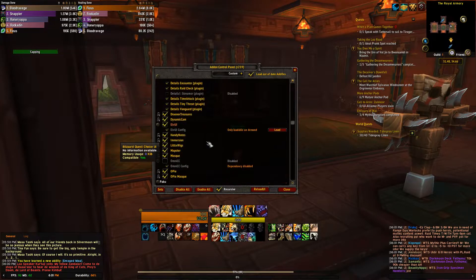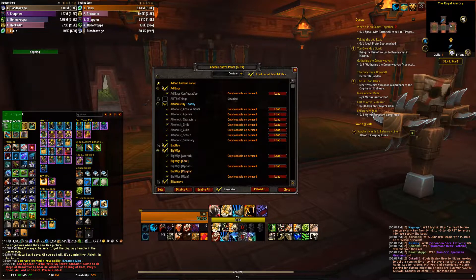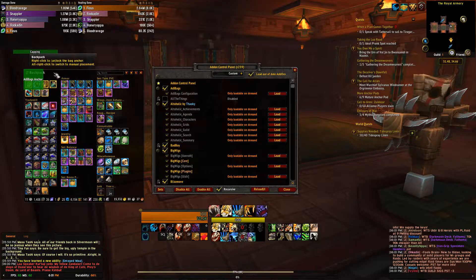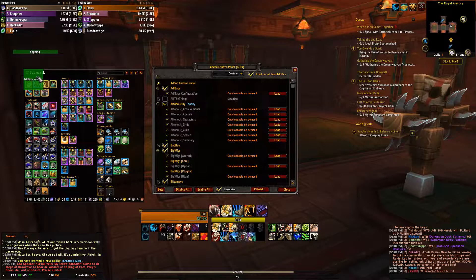All the ones I'm using right now: I have AdiBags, it's my bag mod. You'll see it's currently locked in place, but if you right-click up top you'll open up this little green anchor square and you can just kind of pull it around and move it wherever you want, then right-click and it'll lock in place again. I used to use Bagnon for my bags.